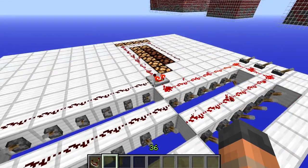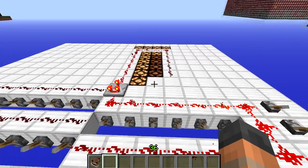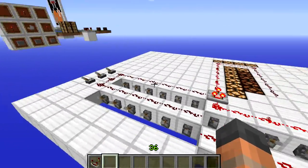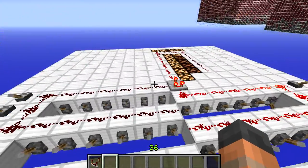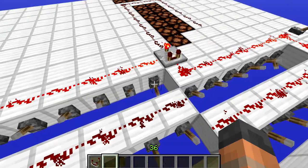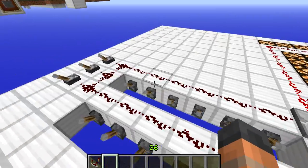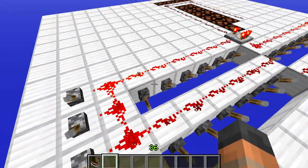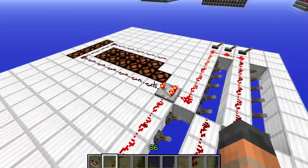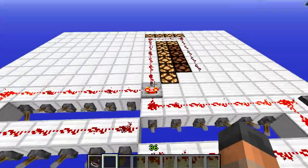Let's take a look at subtract mode. We right-click the comparator and the diode at the front comes on, indicating subtract mode. Like before, we're comparing primary to secondary — except this time we subtract the secondary from the primary. If the secondary is higher, the output is nothing, same as compare mode. The first difference appears with an equal signal strength: in subtract mode we're taking away the same value as the primary, so the output is zero.